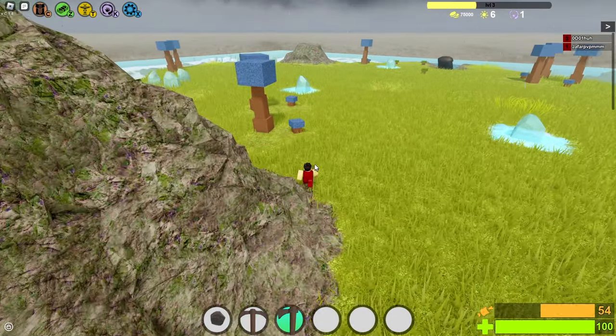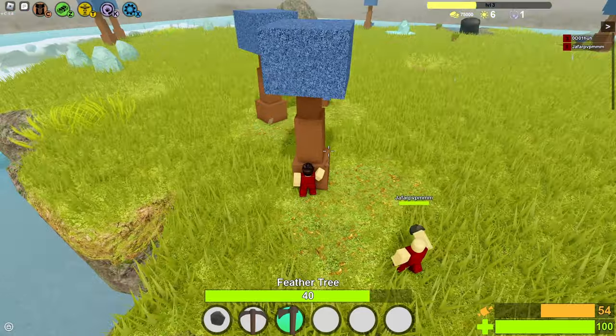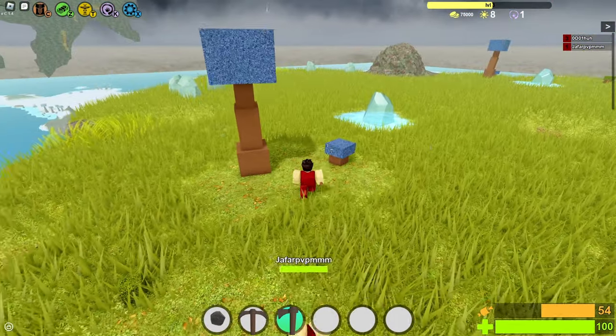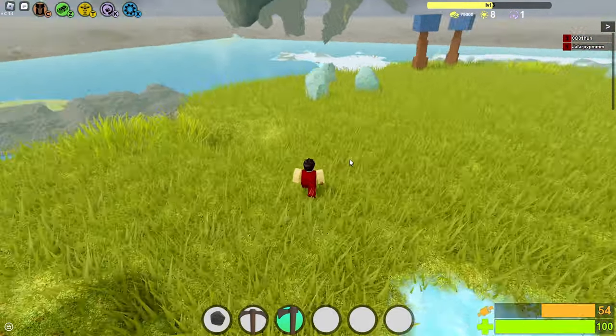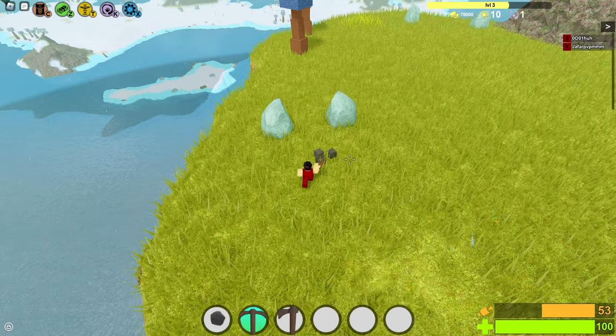Oh hey, it's Jafar! Jafar is a Booga Booga developer — I don't think he develops on this game, but he's a Booga dev who's been helping me with my game here and there. Shout out to Jafar, he's a really cool guy. Apparently, feather bushes in this game don't drop essence. I have no idea why that is.